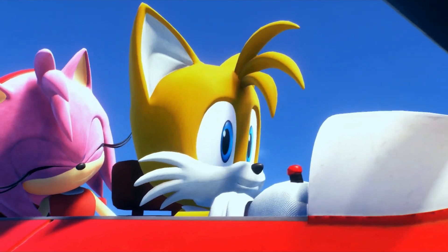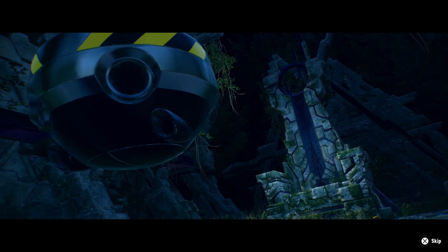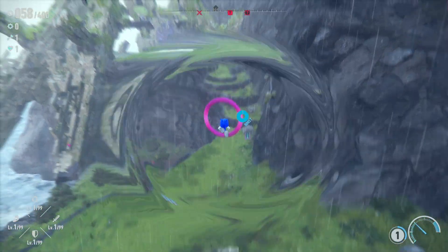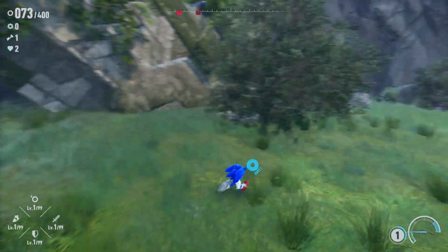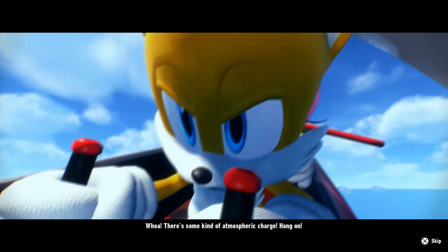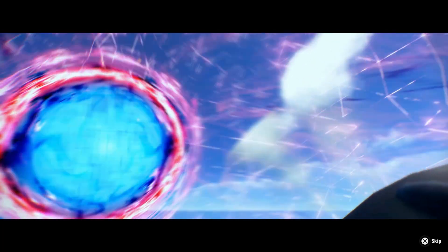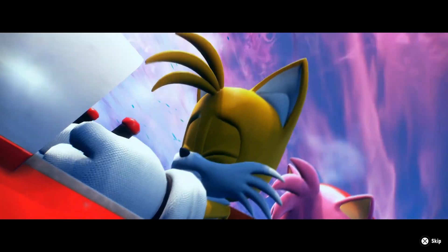The story once again revolves around Sonic, his pals, and the diabolical Dr. Eggman. After tampering with some ancient ruins, Eggman gets all of them trapped in digital space. After escaping, Sonic finds himself on the mysterious Starfall Islands. Now it's up to him to once again save the day. Like many Sonic games, Frontiers takes its story seriously but isn't afraid to have some lighthearted moments along the way. There are a lot of cutscenes here fleshing out the overall plot and character motivations, but unless you're really into Sonic, it's unlikely the narrative will do much for you.